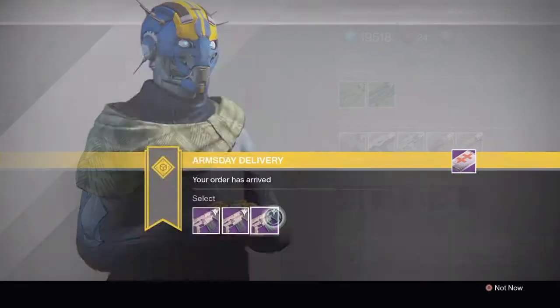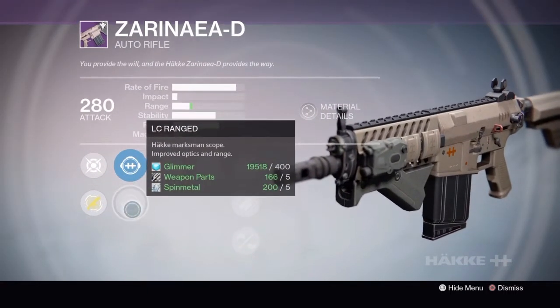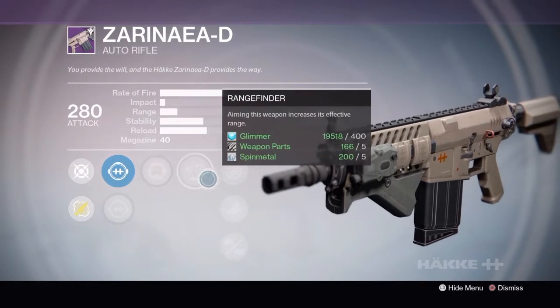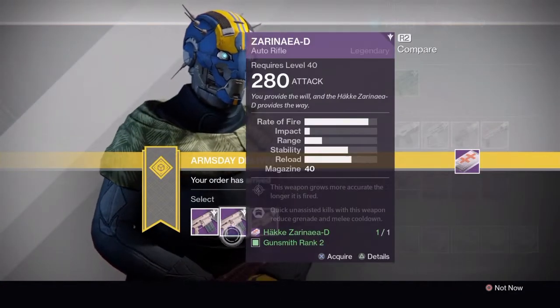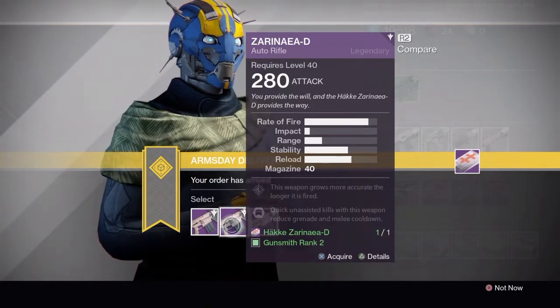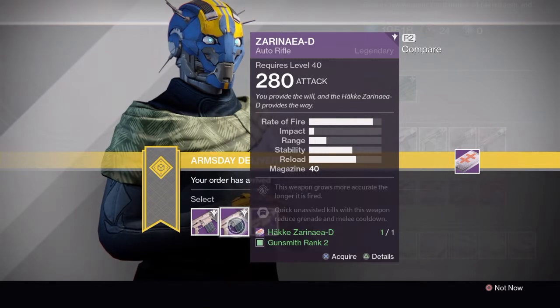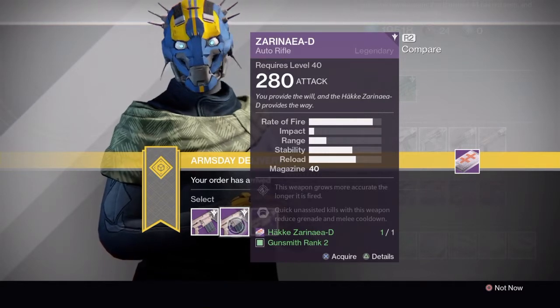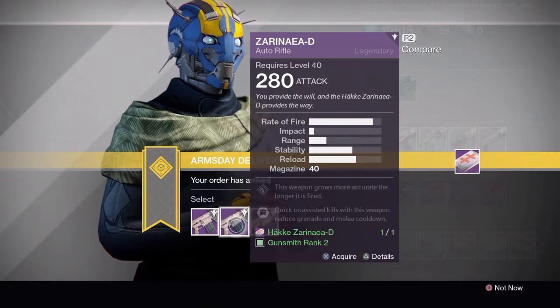The Rank 3 version has GA Post, LC Ranged, Army of One, Range Finder, Snapshot, Fitted Stock, or Small Bore. Out of all of those, I'm going to most likely go with number 2 — just that extra Persistence in hopefully getting the quick unassisted kills for the grenade melee. But I'm not too impressed with any of these perks really. It's a fast fire rate with very low impact — more like a pea shooter. I like something with a little bit more impact in my guns.